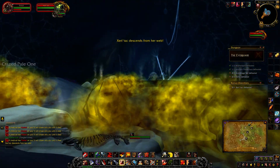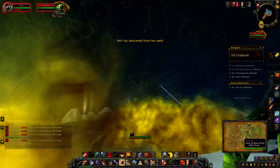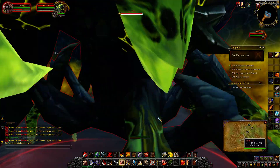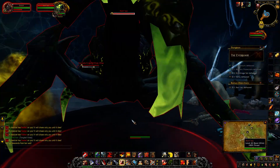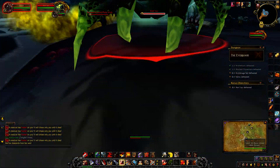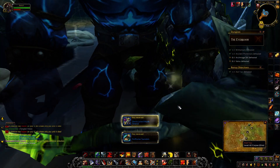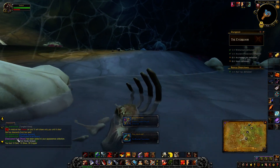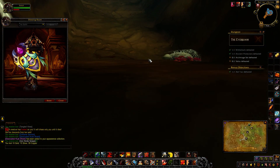Once she's killed enough spiderlings, she'll descend. This is her Venomous Sting — you can't really avoid it, she'll chase you down while casting it. And here's her Gaseous Volley — you can see she just throws that out. I got a drop — not a bad looking shield. Maybe in a future video I might use it as a transmog.